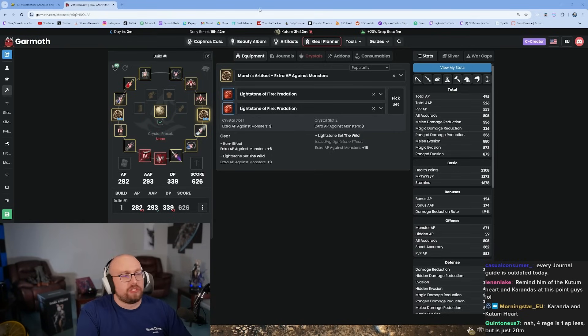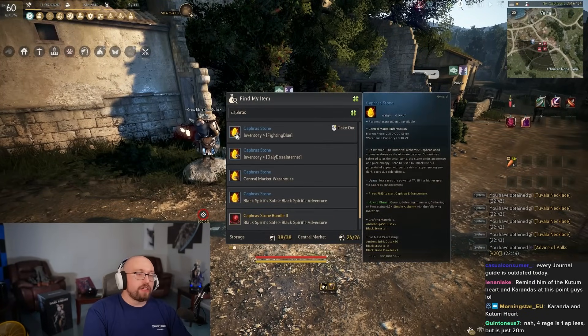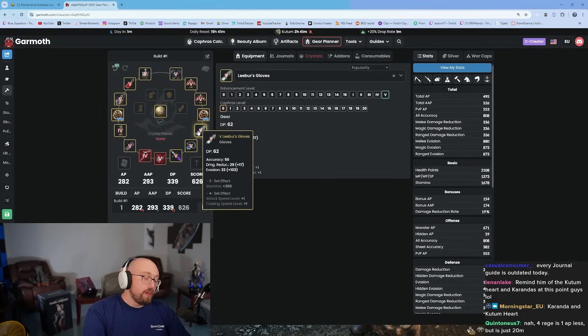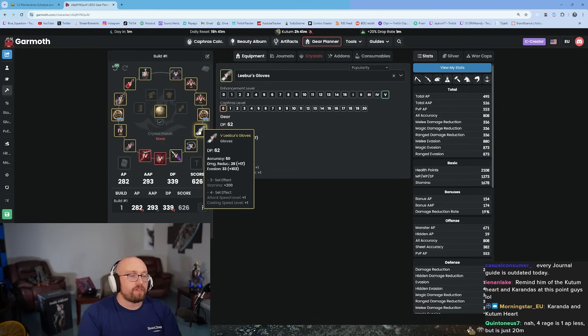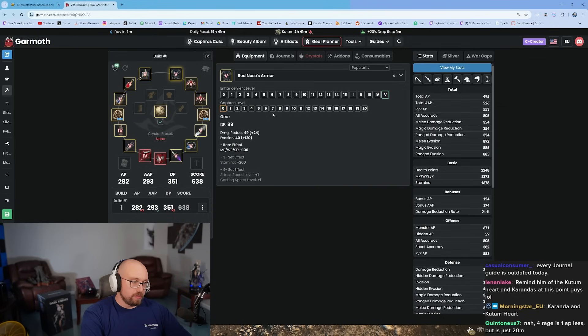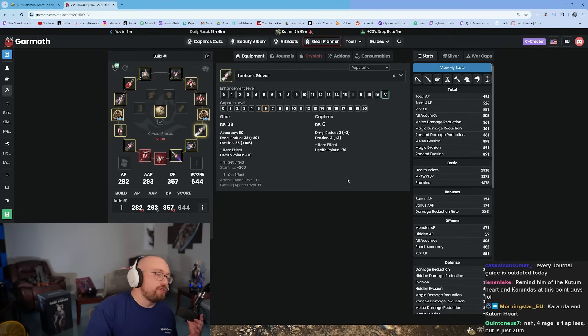Right around this time you want to start putting Caphras into your gear for the first time. Caphras are little yellow items you'll need tens of thousands of. You enhance your gear with them — it's guaranteed enhancement, you just need a certain number. As the Caphras level goes up, so does your gear score. Start putting Caphras in your gear — get to C6 in each of your armor pieces.